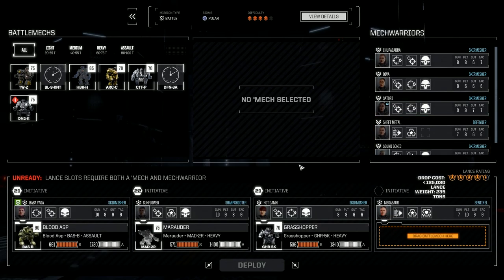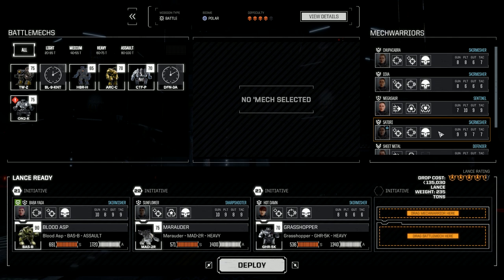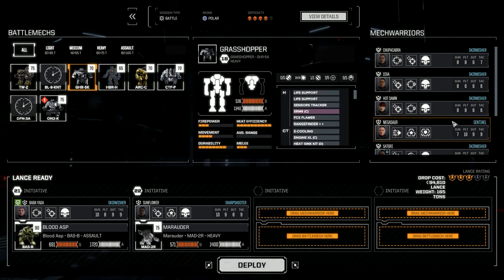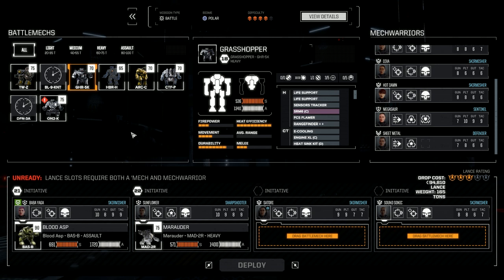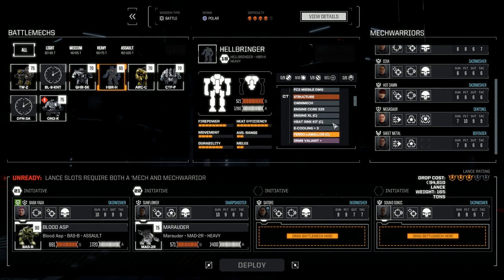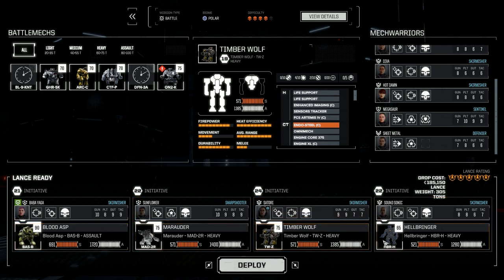Going full salvage. Megasaur we're leaving out today - let's bring in Satori. Let's pick and choose our mech lance today. Bringing Satori, Speed of Sound Sonic, the Hellbringer - the SRM6 heavy version - and the Timberwolf. The Timberwolf has a more standard loadout: two ER larges, two mediums, and an LRM15. Let's bring these in and have some fun.